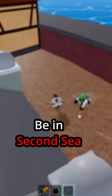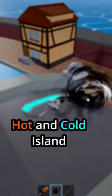How to learn Death Step. You'll have to be in Second Sea and have 400 mastery on Dark Step. You can learn it from the Dark Step Teacher, which is on Hot and Cold Island.